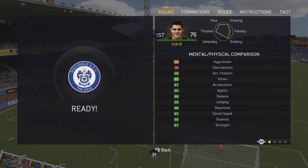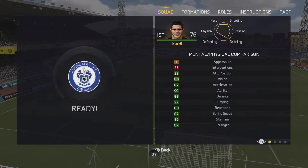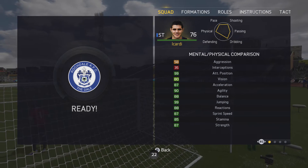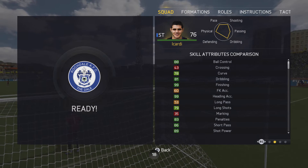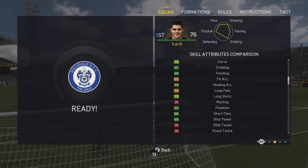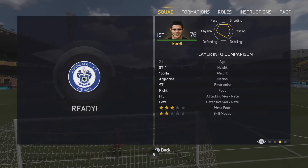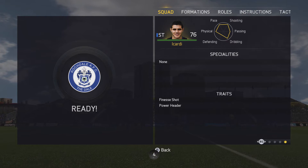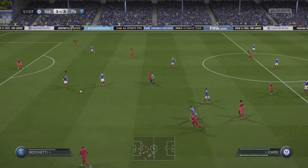Going into the in-game stats: 87 acceleration, 99 jumping, 87 strength, 87 sprint speed, 88 reactions — really nice stats. He's got 99 attack positioning as well, some really solid stats. He's got 99 finishing, which is insane, 89 short pass, 86 shot power, and 83 volleys. He's five foot eleven, three-star weak foot, two-star skill moves, and he has the finesse shot and power header traits.